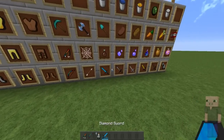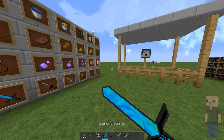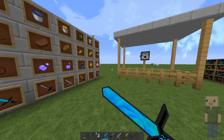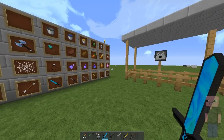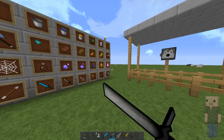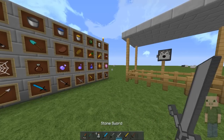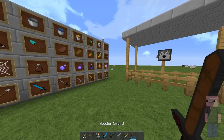Next up we've got the swords. Here you can see the diamond sword — on the hilt there's kind of a blue fire which fits with the fire theme and looks really cool. When you swing it, it looks like this. The iron sword looks like this, the stone sword looks like this, the golden sword like this, and the wooden sword looks like this.